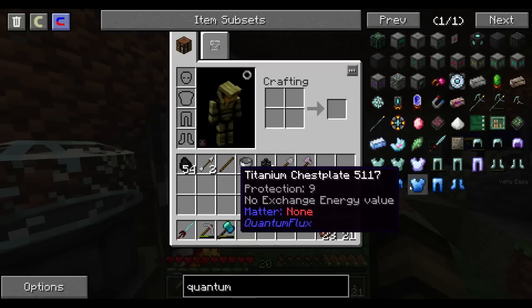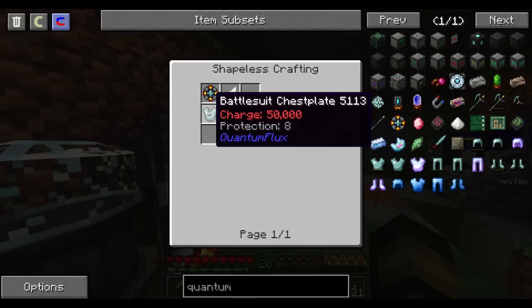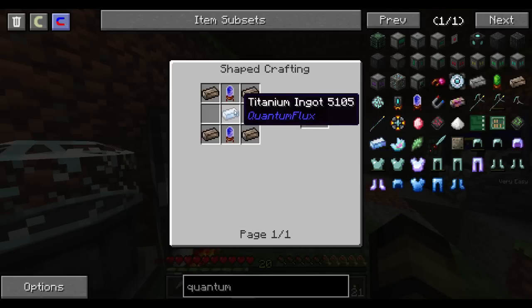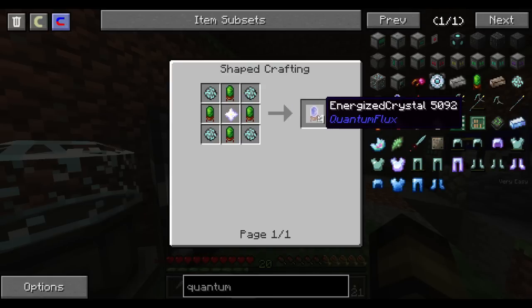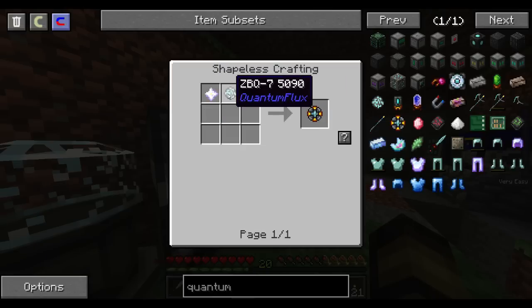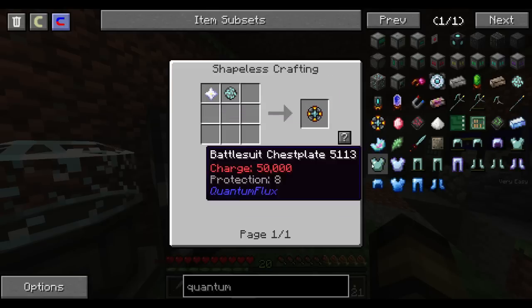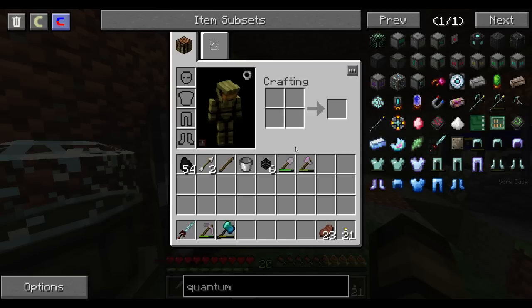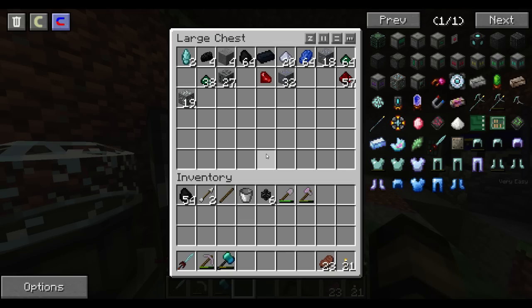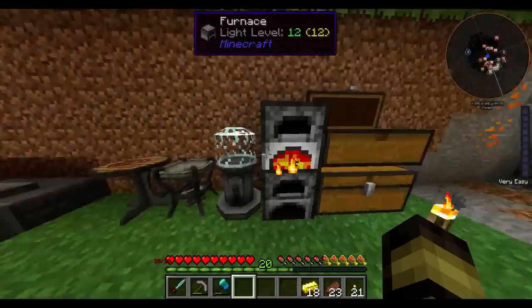There's titanium armor — oh my gosh — Battlesuit armor, 4 defense, and you can fly! But it takes nether stars — each piece takes at least 2, and there are multiple pieces. That's so expensive, that's so many nether stars. Alright — let's just put that away for now, I didn't see nothing.